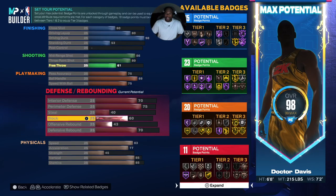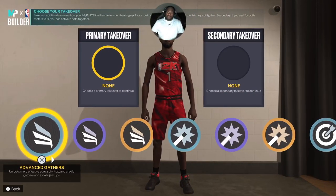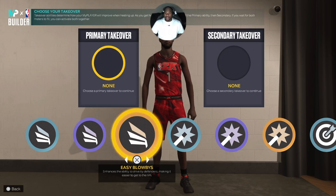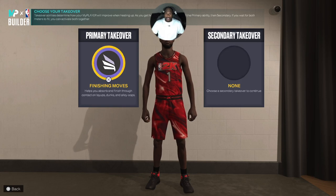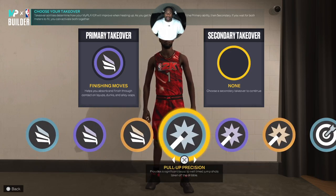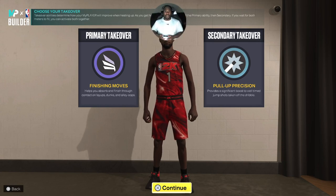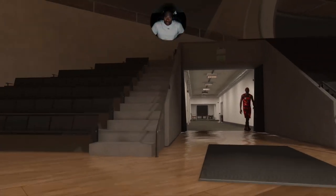With T-Mac you have your choice, but in my mind he's a slasher first and shot creator second. I would give him advanced finishing moves — when he gets to the rim, the euro steps, the dunks, all of that. Second I'm giving him Pull Up Precision. T-Mac was so smooth with the pull-up — he'd do his little one-arm, one-dribble pull-up, smooth as butter. That's why I love that dude.